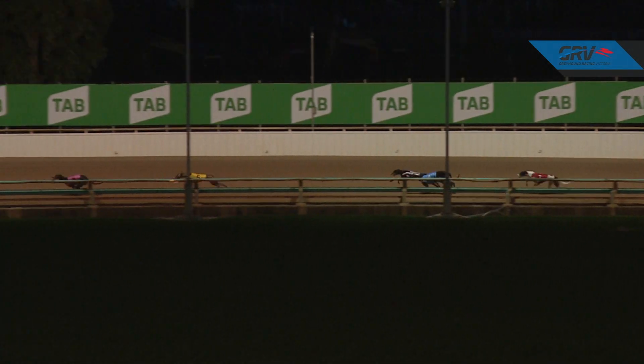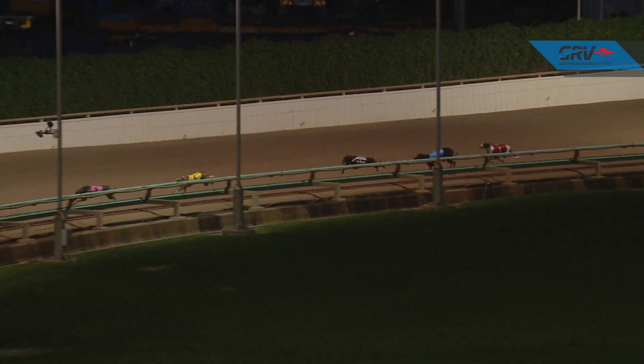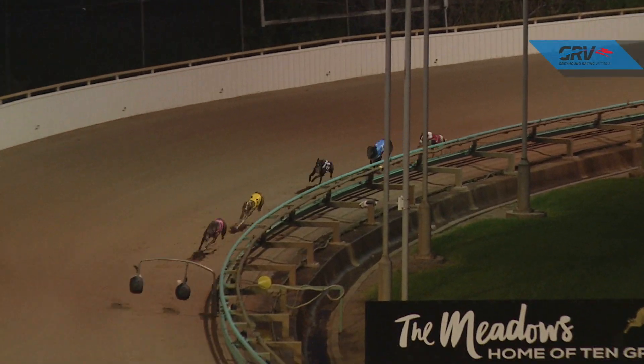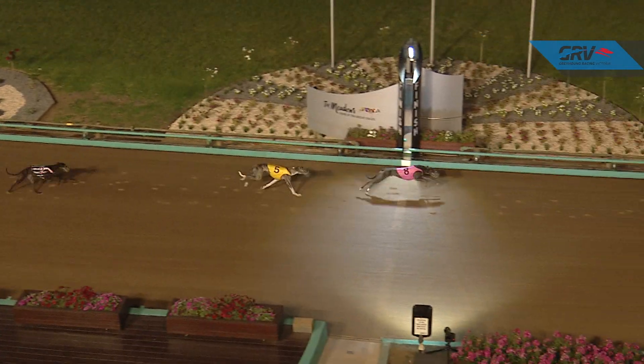Down the back they're running. True Detective and the Lamplighter led by four, Berski Bar about ten links further back, then Blazing Cardia up to third — still a mile behind the leader. Into the straight, True Detective is clear over Jayville Slick, and it's going to be True Detective home.